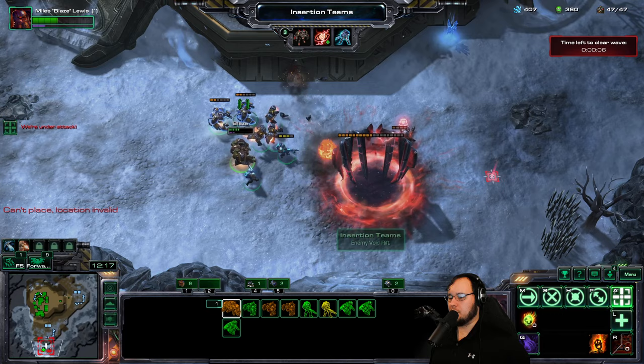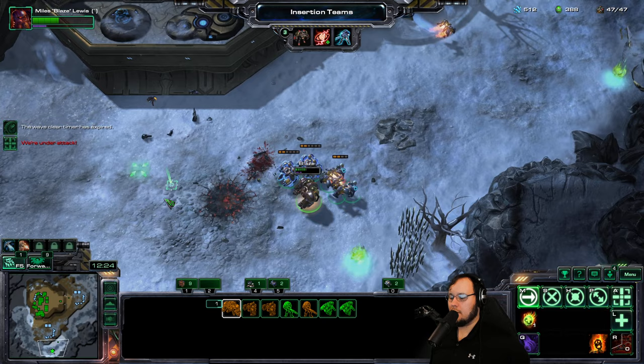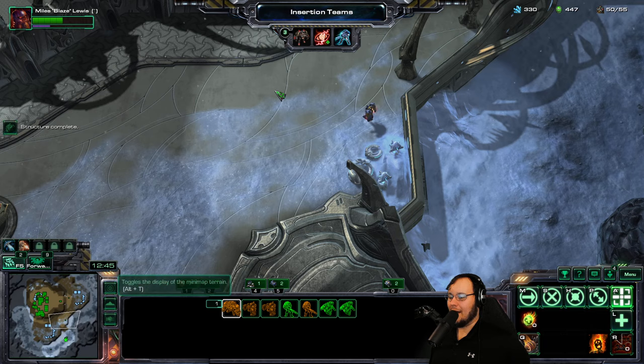We got an Aegis Guard — that's super strong. And then Reaper can head around the map to grab some of these pickups. We have to do six waves total, so we're getting there, but also we're not even close. I could really use something like siege tanks — that would be the best.